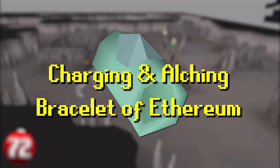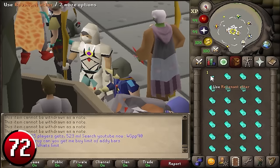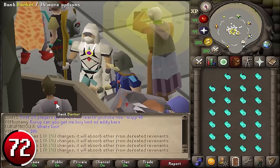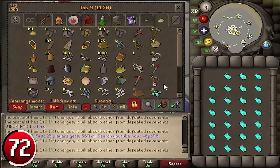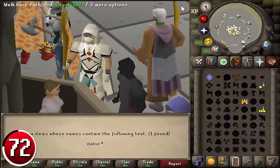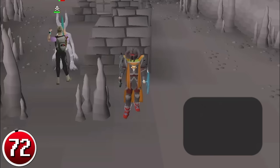Charging and Alching the Bracelet of Ethereum: the Bracelet of Ethereum is a frequent drop from revenants. When charged with any amount of revenant ether, its high-level alchemy value raises to 45,000 GP, but it becomes untradeable. Profit is made by buying uncharged bracelets from the GE, charging each with one single ether, and alching the charged bracelet. Begin by withdrawing 27 uncharged bracelets and one ether. Use the ether on a bracelet, withdraw one more ether and use it on the next, and so on until you have 27 charged bracelets. Then withdraw 27+ nature runes and cast high-level alchemy on each bracelet. Note: do not bank charged bracelets as they don't stack. Each inventory takes about 3.5 minutes to charge and alch, allowing 17 inventories per hour for a profit of 570k.